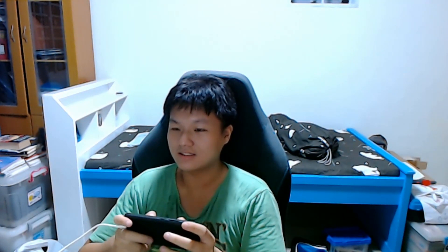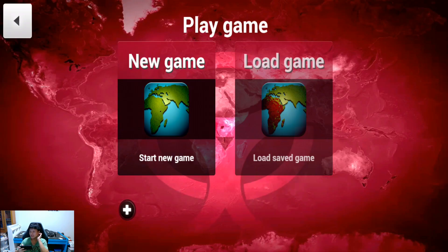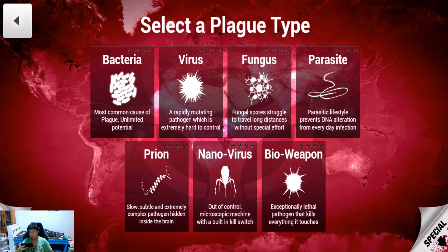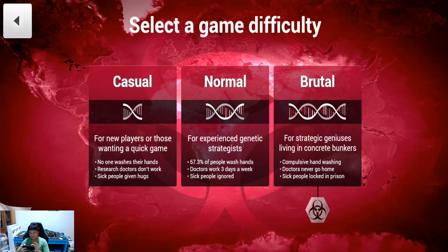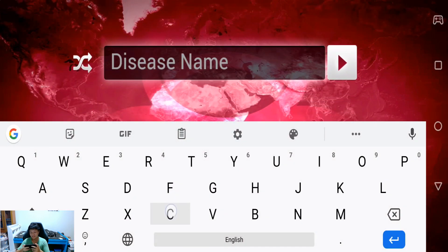So here's my phone and we are going to start playing right here. This is a modded APK — not from the Play Store — because I don't want to spend money on this game. Select a plague type: we have bacteria, virus, fungus, parasite, prion, nano virus, and bio weapon. I'm going to select virus because that's what coronavirus is. We're going to use normal difficulty and name it COVID-19.